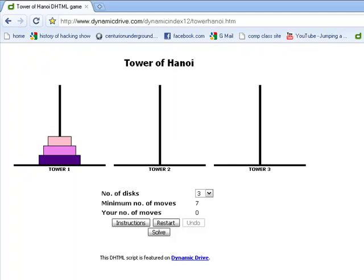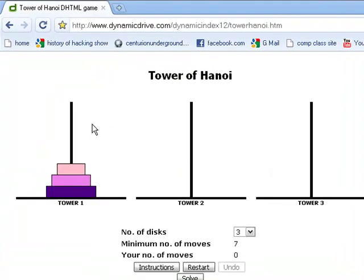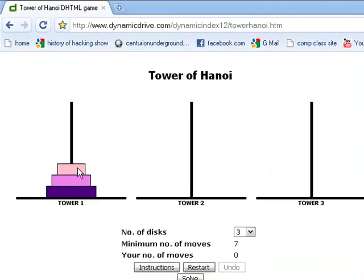We're going to start out with three discs. The whole trick to this game is to count whether or not you have an even or odd amount of discs. If you have an odd amount, then you're going to move the top disc onto where you want the whole pyramid to go. If you have an even number, then you're going to put it on the peg beside the one you want it to go.